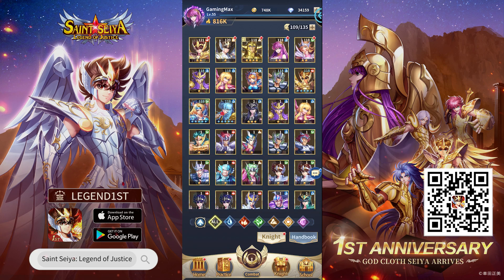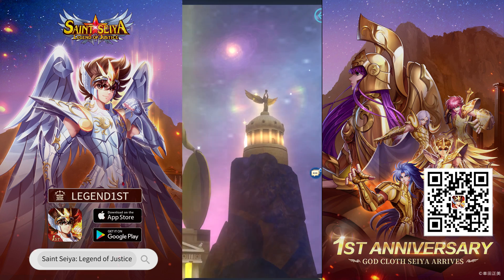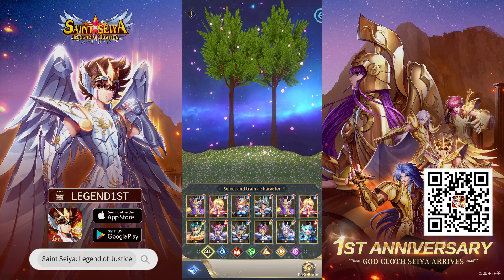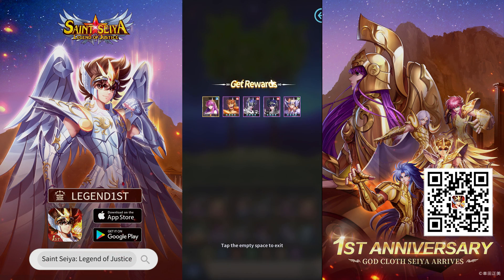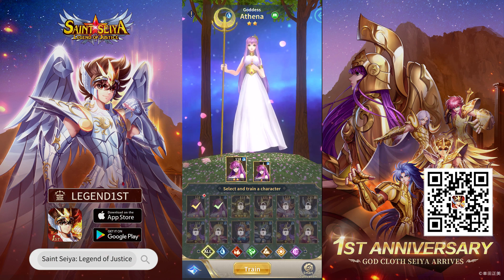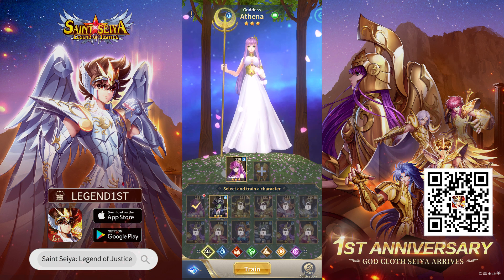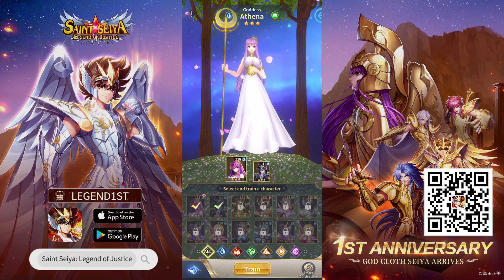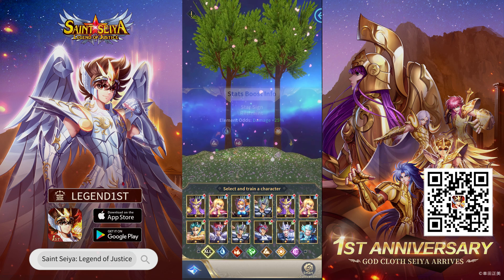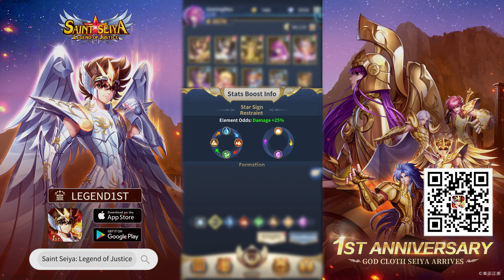Moving on to the actual gameplay, Legend of Justice follows the popular trend of idol-based gameplay, similar to many popular games today. In the game, you will have the opportunity to select and assemble a team from a vast roster of around 88 knights, while utilizing 6 elements to enhance your combat effectiveness. These knights are categorized into 6 elements: Water, Fire, Air, Earth, Light, and Darkness.